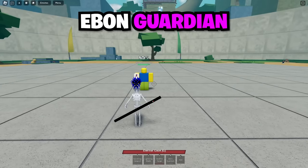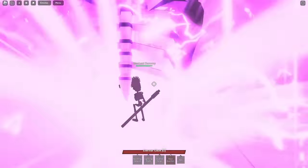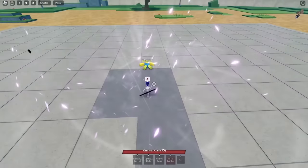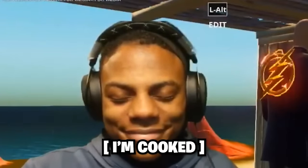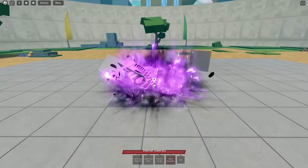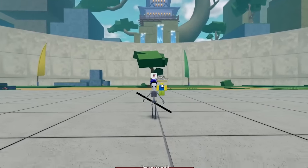The fourth skill is called Ebon Guardian, and I think this is like the hand from Susano. Let's try it out — hit four. I was right! Oh, that is fire! Let's hit Ebon Guardian again — let's change the camera angle. I like that model, that is fire.